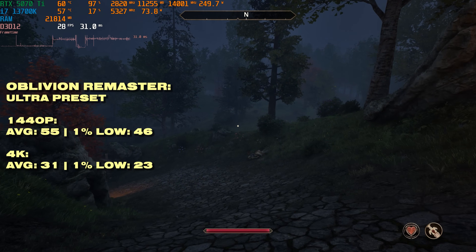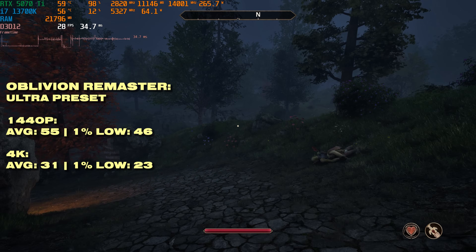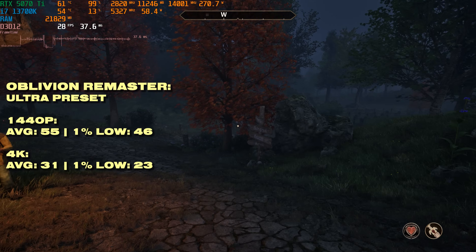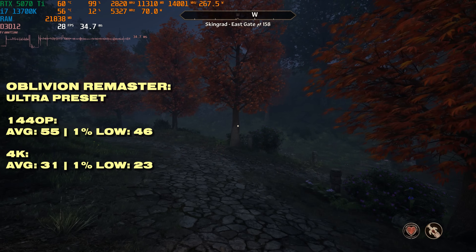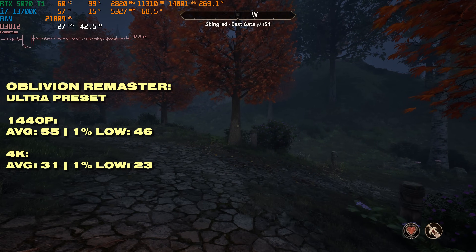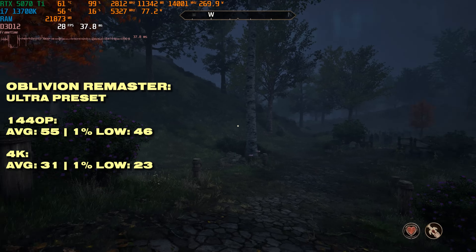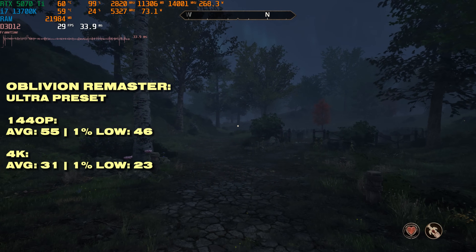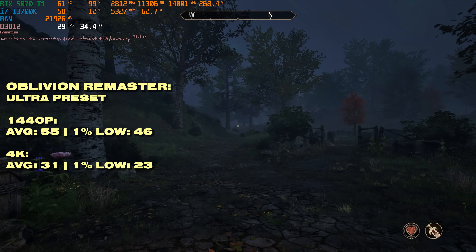Oblivion Remastered is really hard to run — at both 1440p and 4K on the ultra preset we're not touching 60fps. This is an Unreal Engine 5 game, so it's not exactly the most optimized title. However, if you drop down to the high preset you get way more performance than 55fps at 1440p and around 30fps for 4K.